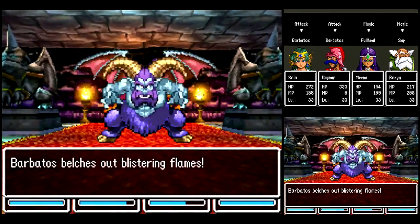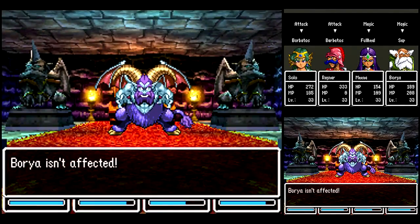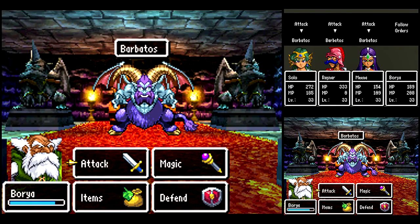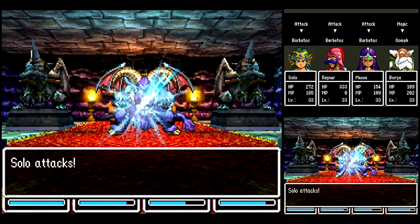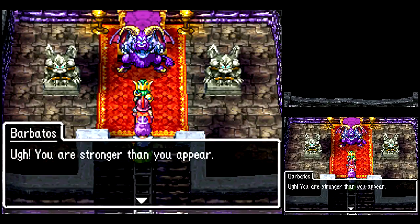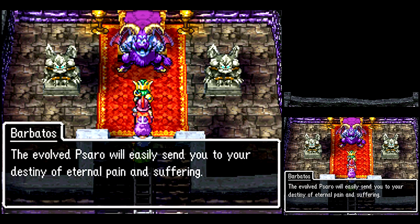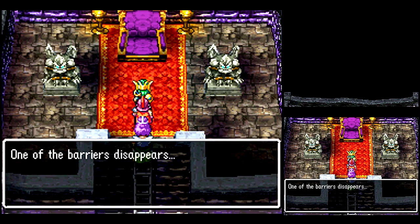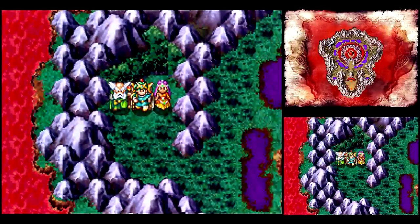Sap has probably worn off by now — I probably missed it because the text is moving so quickly. Those are some big horns on you, man. Oomph has worn off too, so let's get that going. One thing with Oomph and the Miracle Sword is that the HP the Miracle Sword restores is based on the damage you deal, so if you Oomph someone with the Miracle Sword, you practically don't have to heal them at all. We won another Miracle Sword from him — that's the reason why I wanted to kill him first, so I could pick that up for the later boss fights.